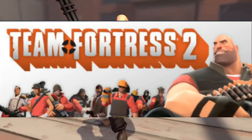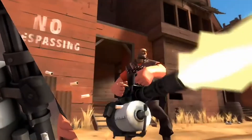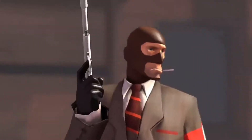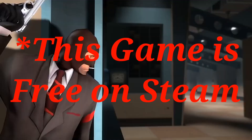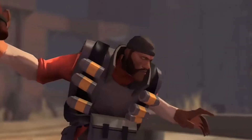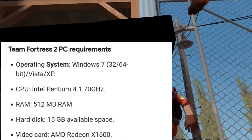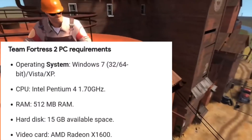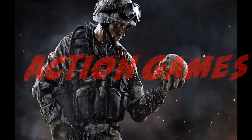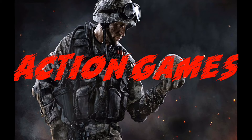Team Fortress 2 — it's a multiplayer first-person shooter game developed by Valve Corporation, the same company that developed CS:GO. Team Fortress 2 is a sequel and was released in 2007. Its system requirements are an Intel Pentium 4 processor, 512 MB RAM, and 15 GB hard disk space, so this game will easily run on low-end PC.